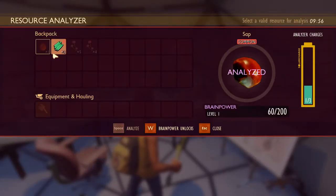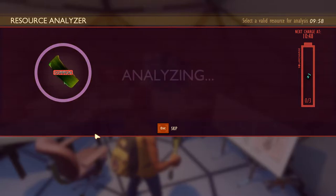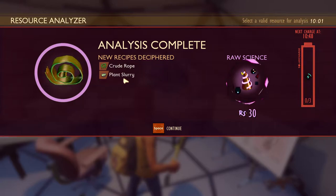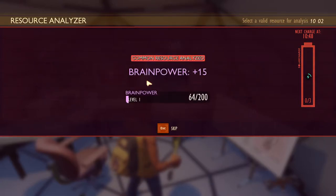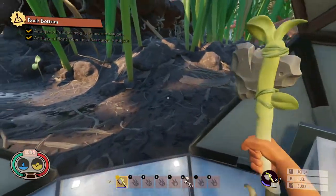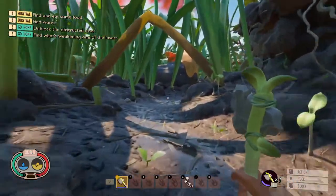Can I research more? Yes I can. Let's analyze this. We can make a crude rope, which we already knew, and plant slurry. So what do we have to do next? It's going to tell us. I guess I should make some tools, right? Let's head back over this way.